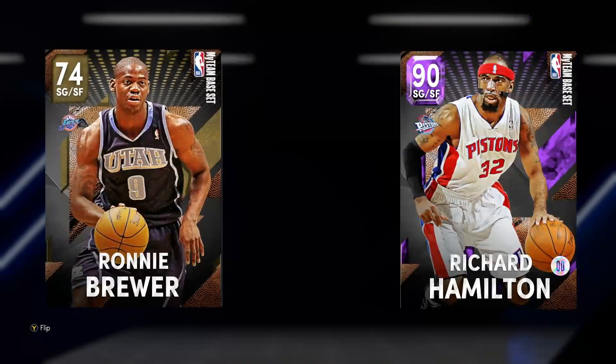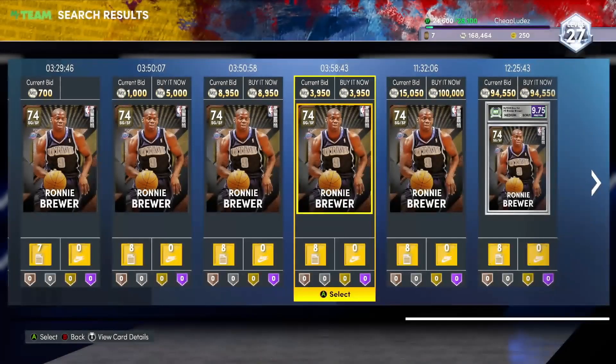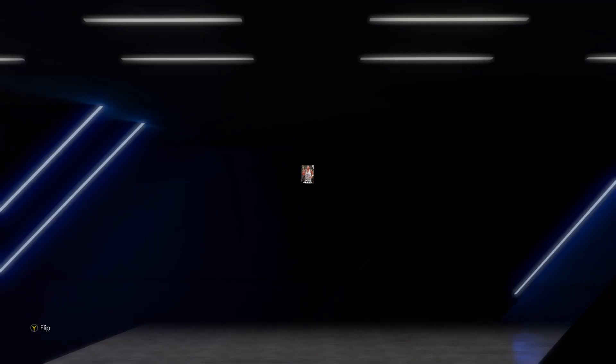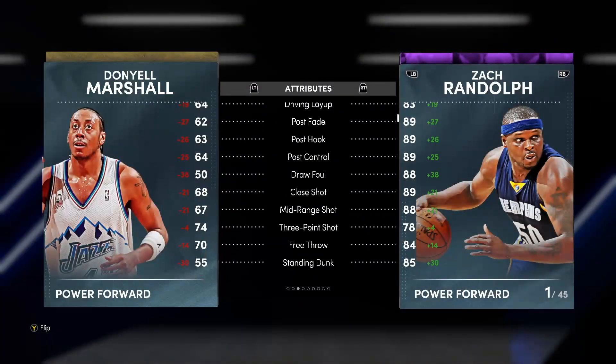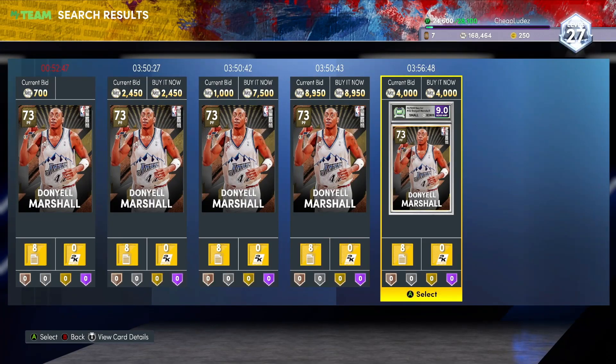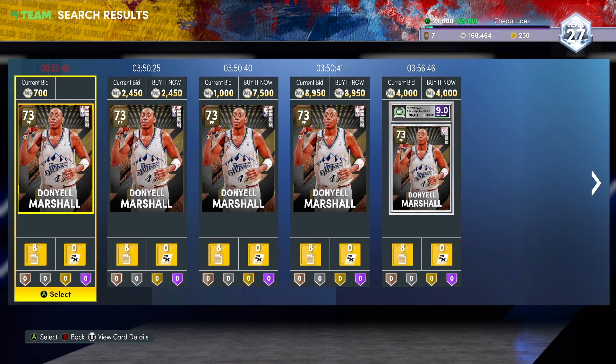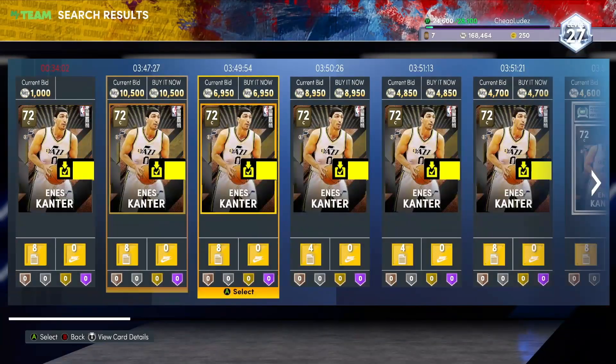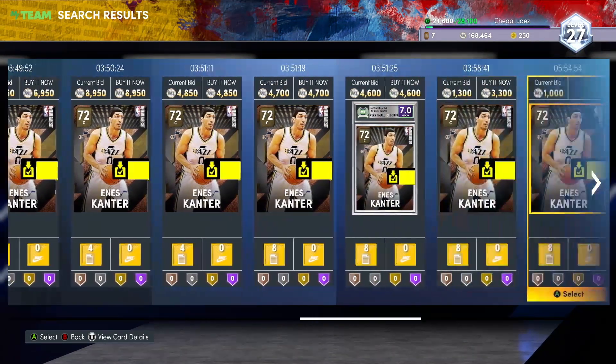Is this the Bron Killer, Ronnie Brewer? He couldn't shoot, but he would lock LeBron down. If anybody watched those 2010 to 2012 Bulls teams, Ronnie Brewer was the Bron kryptonite - that's my boy. Donyell Marshall - I always wish we'd get a good Donyell Marshall card. I know he wasn't the greatest, but he's usually okay in 2K. Enos Kanter sucks - I'm going to have to use him too, probably. Or Boozer.